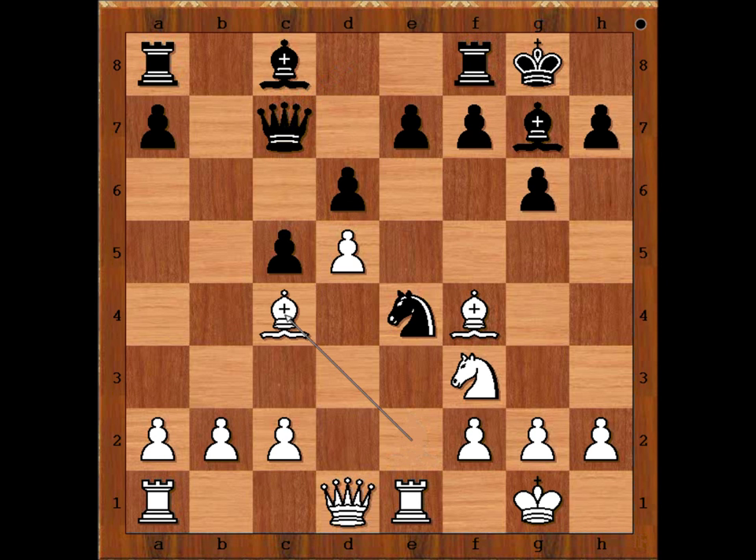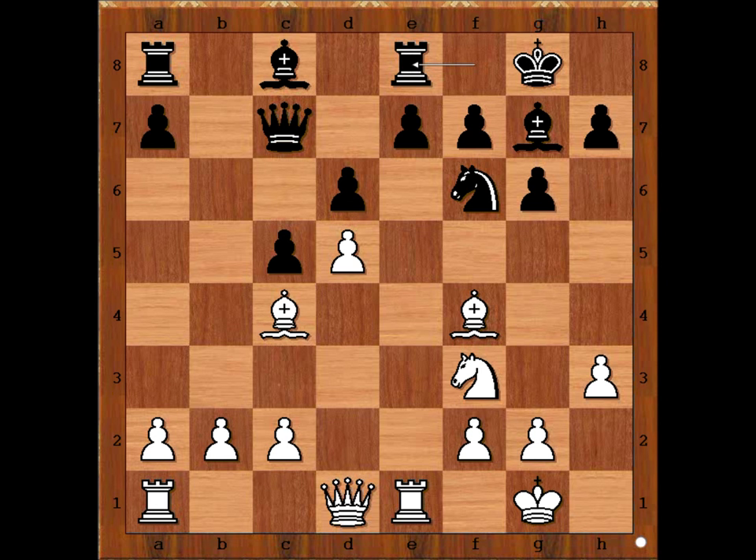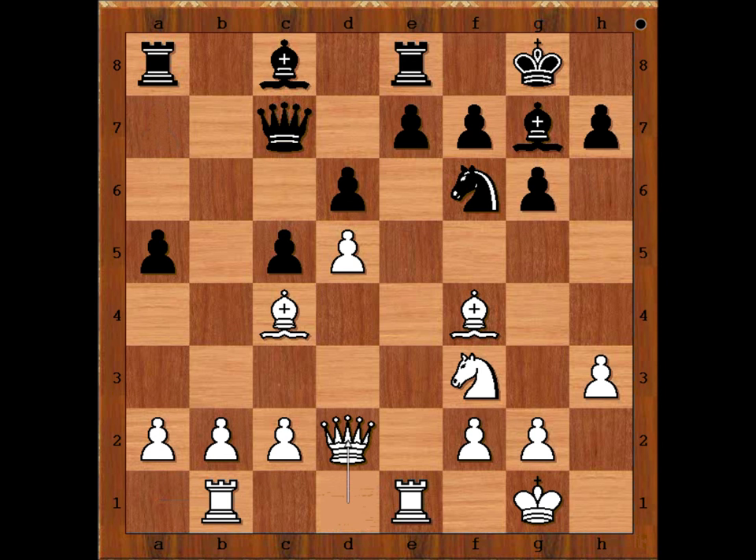Tal played Bishop to C4, attacking the Knight. Knight to F6, H3 preventing Bishop to G4 and making room for the Bishop if necessary. Rook to E8 — so far Spielmann is happy with his game.